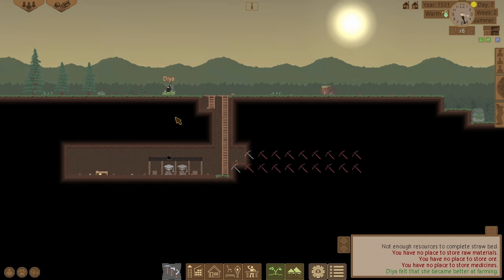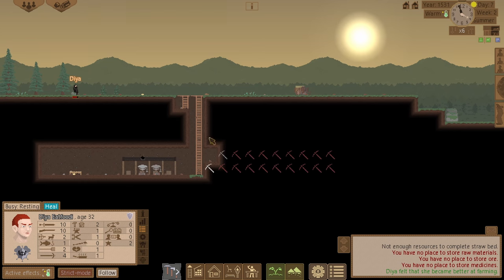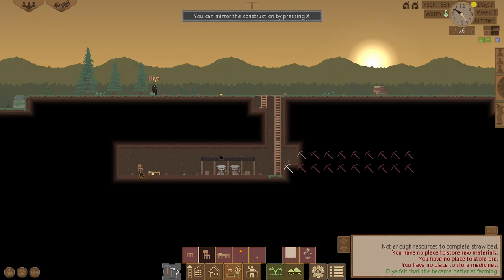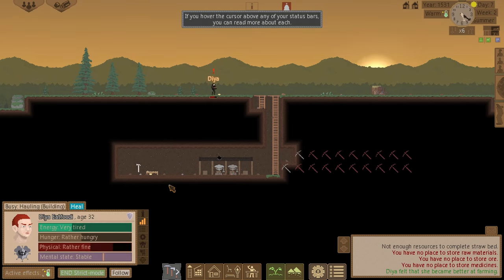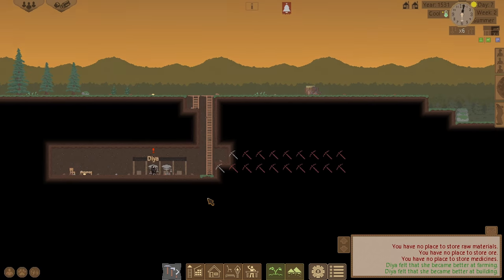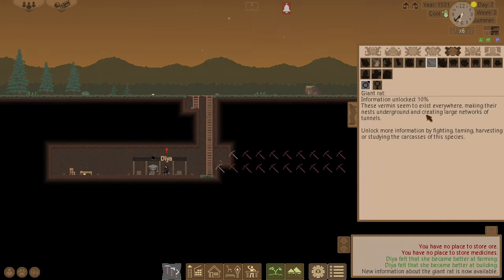Let's get some more straw. He's very tired at the minute. I could build a chair as well — that gives 100% recovery, better than sitting on a rock. He's dissecting that rat now. New information about the giant rat is available. He's at 10 health at the minute.